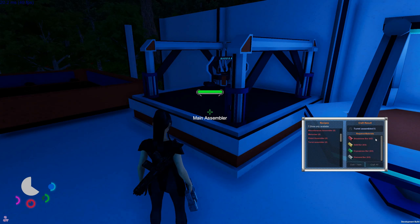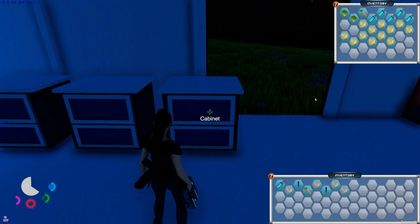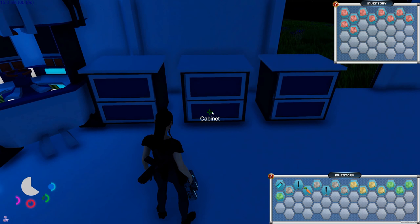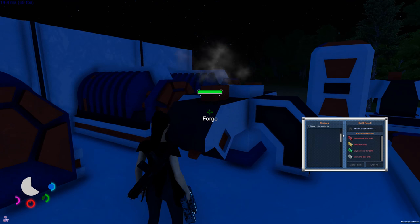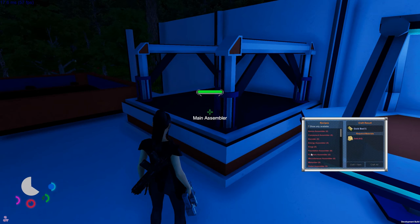Quickly check what's needed for the turret assembler: two blood, two gold, two diamond - four of each basically. Let me count them out: bloodstone in the bottom drawer - one, two, three, four. All of these must be smelted into bars. Two bars - be careful when you click this, sometimes you don't switch and make more of a previous one. Turret assembler - craft one.